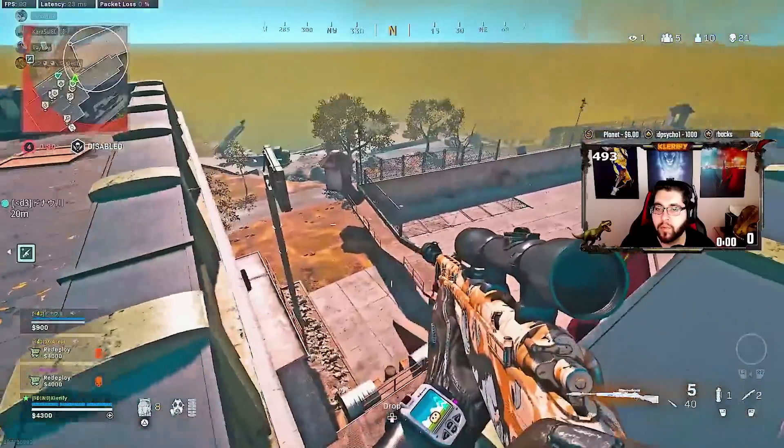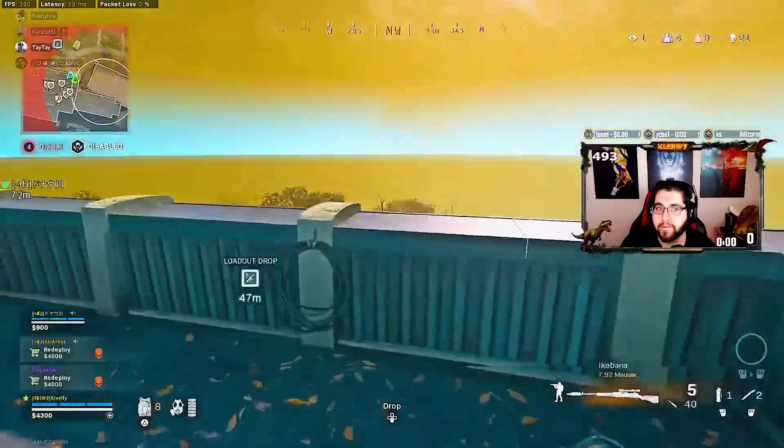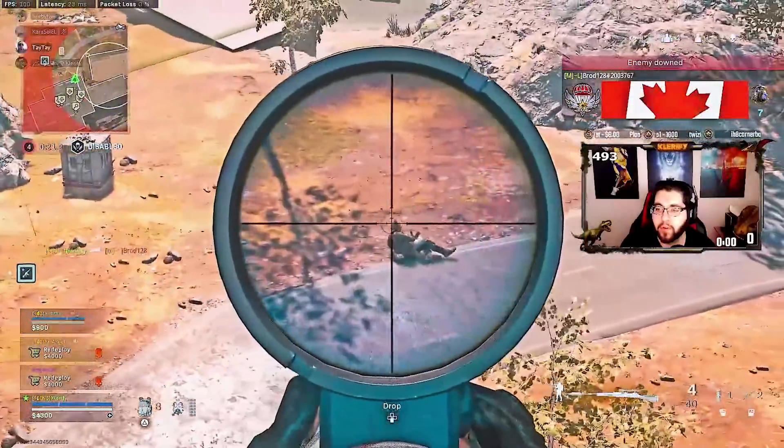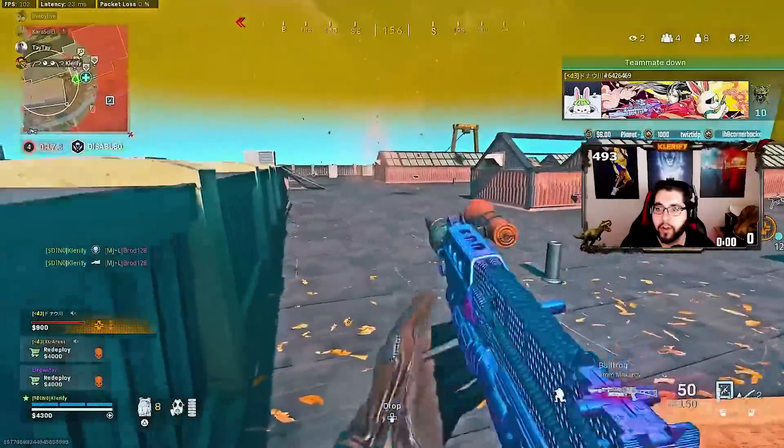Two teams fighting. Below you — they're rezzing. By the second floor catwalk. He's coming out of the shed. Nice. What the fuck? Where the fuck?